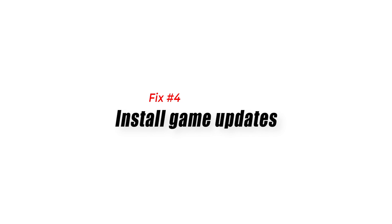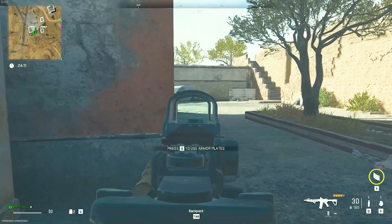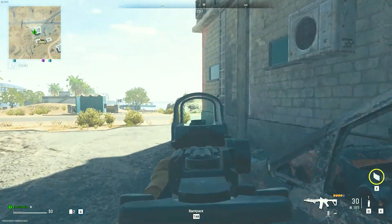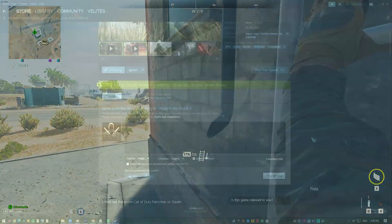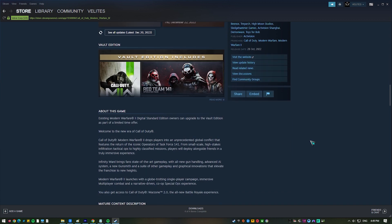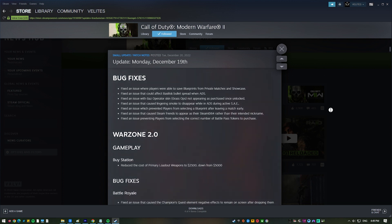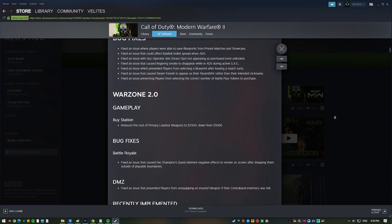Fix number four: install game updates. If the Warzone 2 lost connection to host server or connection timed out error remains even though there are no server issues, the next thing you need to do is check for game updates. Regular updates to games typically include patches to solve bugs and connectivity concerns. The game servers' incompatible hardware or outdated software are only some of the possible culprits for these problems.